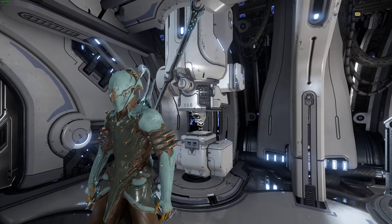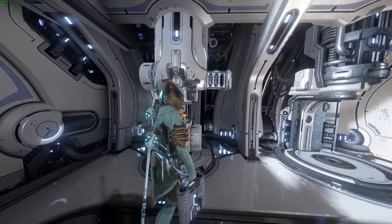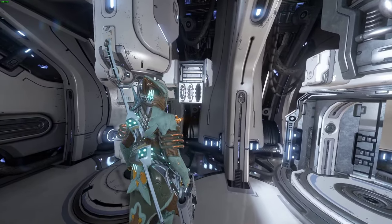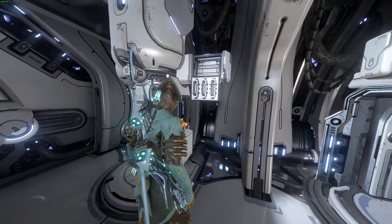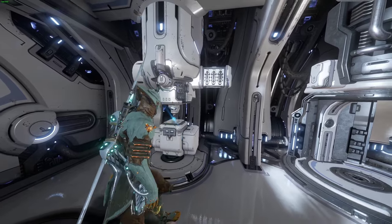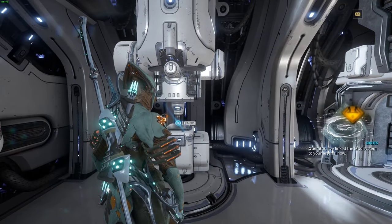Once you rescue Darvo from a spy mission, you will gain the mod module, which installs a segment into your orbiter that allows you to view all of your weapon mods, Warframe mods, Prime mods, Rivens, and all the stuff you can apply to your gear within the Arsenal. You can also upgrade mods, sell them, or combine them for a chance at random mods.